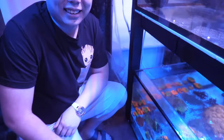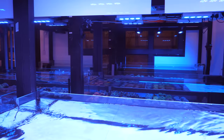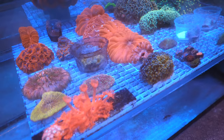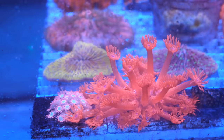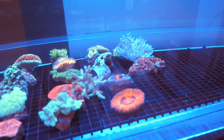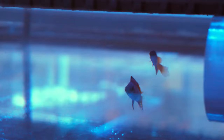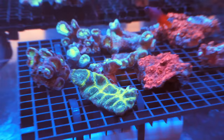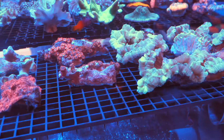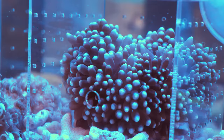Look at this ricordea rock! John, what's going on on this rock? Ricordea florida — it's a mixture of different colors: orange, pink, green. For lighting, I mainly use LED for all my tanks because I feel that is the next best lighting right now compared to T5 and metal halide — they're more cost efficient and don't take as much electricity. For flow, we mainly have a very high turnover rate so that all the detritus and nutrients get exported properly. We run AI and Radions for about eight hours every day.